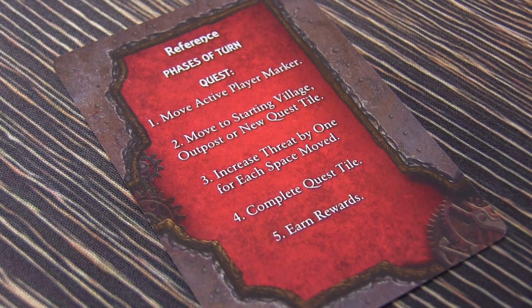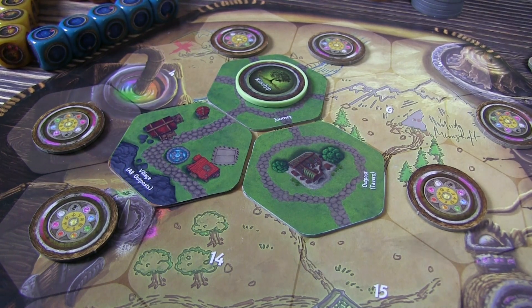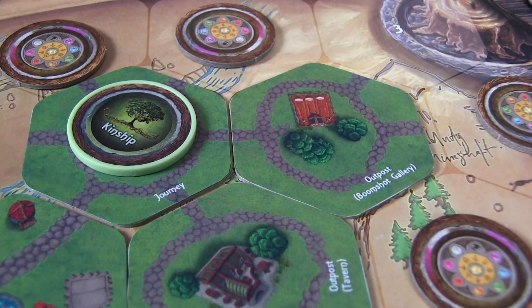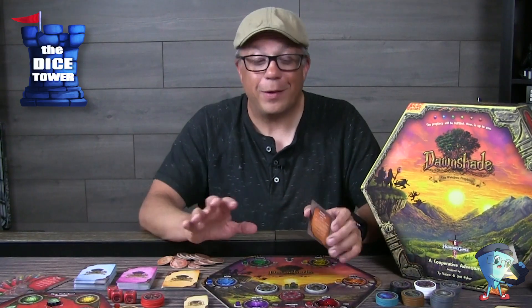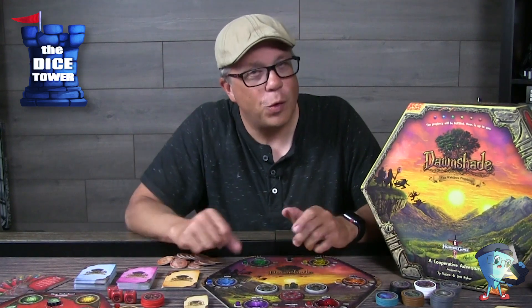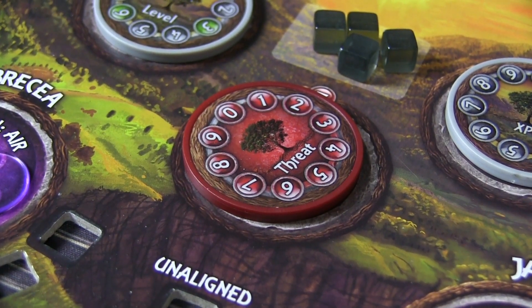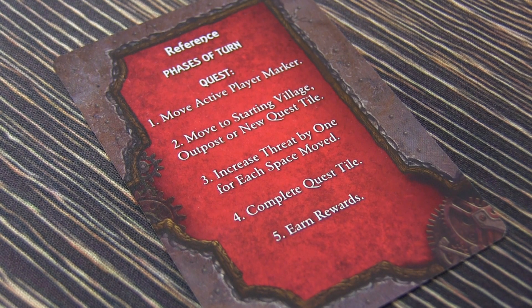The phases of a turn are pretty basic, really. You're going to be moving your first player token on, and then you're going to be moving into the quest areas — moving along the path for any tiles that already exist, or flipping new tiles. When you do flip new tiles, you have to place them in a way that they connect properly. If you can land the tiles where there are blessings, those are super helpful throughout the game. For every movement that you did in the quest board, you're going to have to adjust your threat level accordingly. Based on the level of the game, the ultimate terribleness is going to come out as you reach that threshold. Then you're going to engage in the quest that you landed on, and if you get rewards, that would be the last step of your turn.